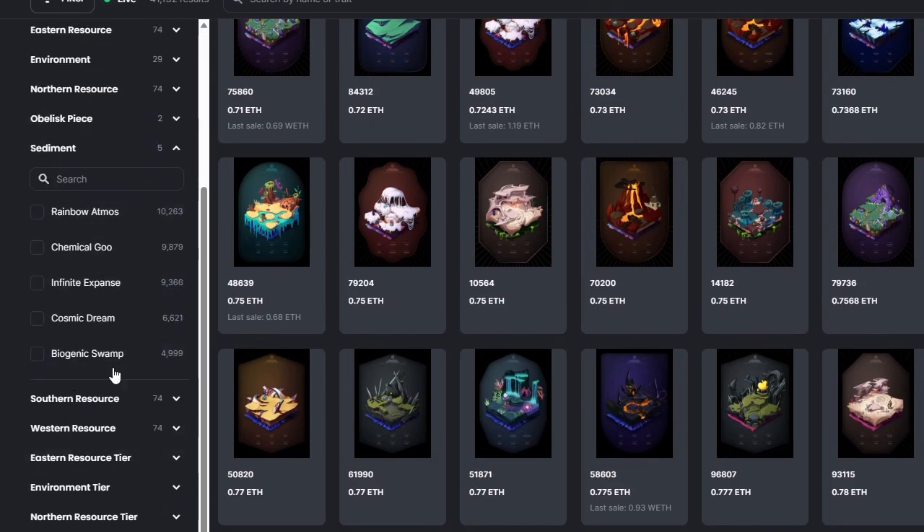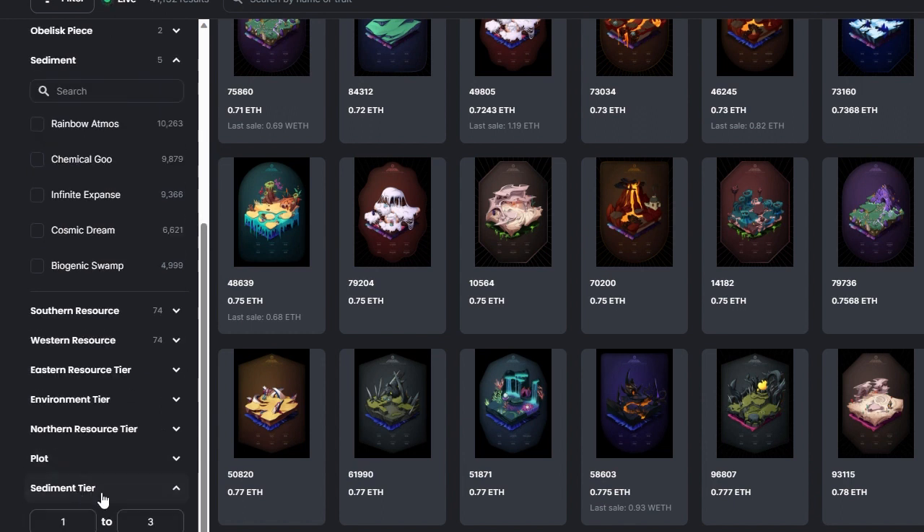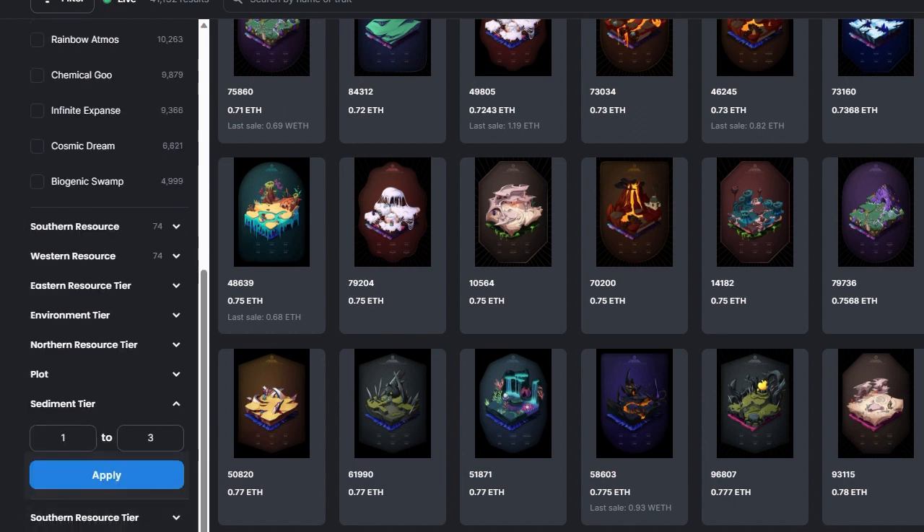Sediment tiers matter too. The higher your sediment tier, the more sediment fragments your Otherdeed will produce. A farmer on an Otherdeed Expanded enables fragment harvest, and additional farmers and enchanters enhance production. Make sure to optimize your sediment tier for maximum efficiency.